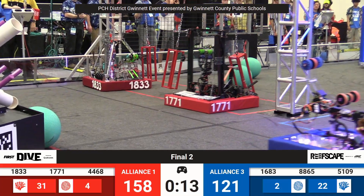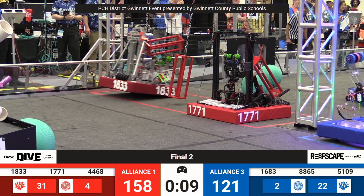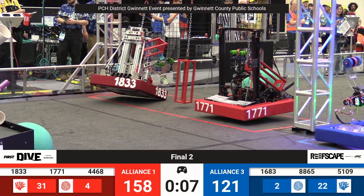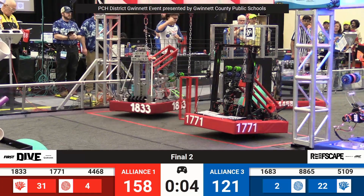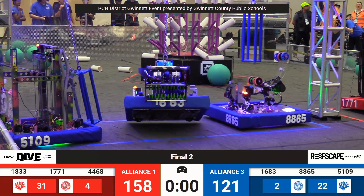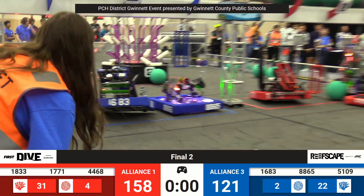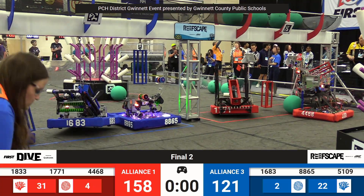Now 18-33 and 17-71 are at the Barge Zone. They're going to try to lift themselves off the ocean floor — 12 points apiece. At 16-83, trying to do the same thing for the Blue Alliance. 88-65, 51-09, all underneath the barge. A lot of action taking place right there. That was a big, big score right there.